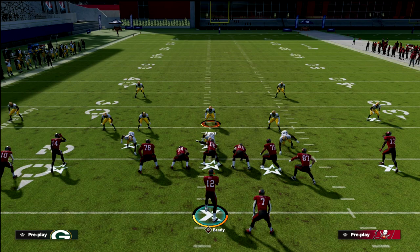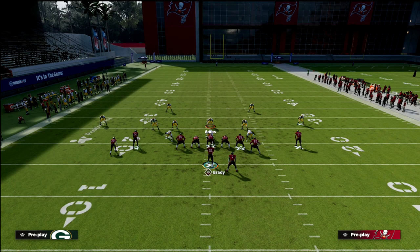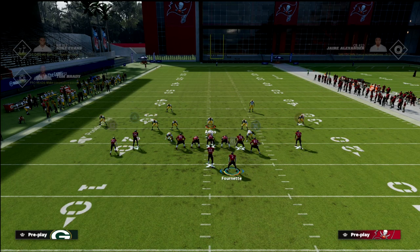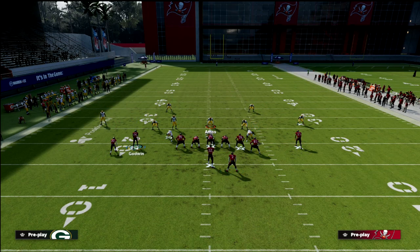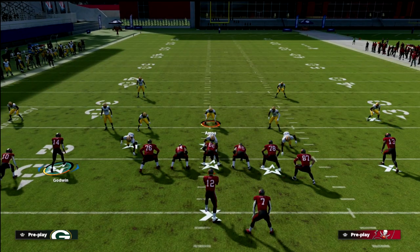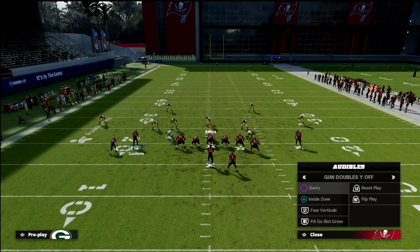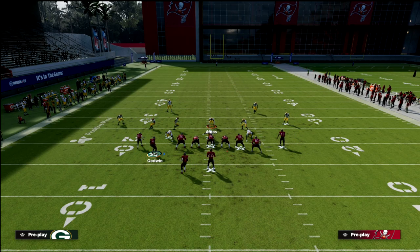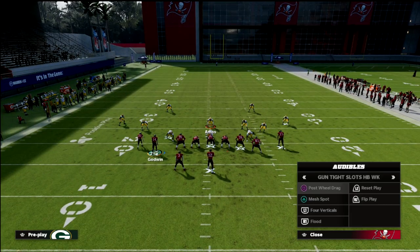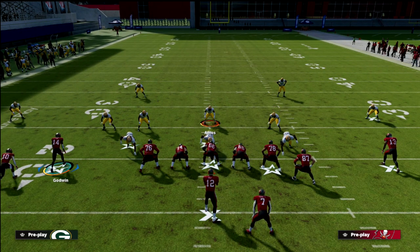Tight Y Off is kind of similar to Tight Slots. The major difference is that the running back is on the right side and the formation is not super compressed — it's kind of a mix between Tight and Doubles. If I audible to Tight Slots, watch how the receivers move inside. Also notice that my nickel corner moves to the opposite side of the field — that's really, really important.